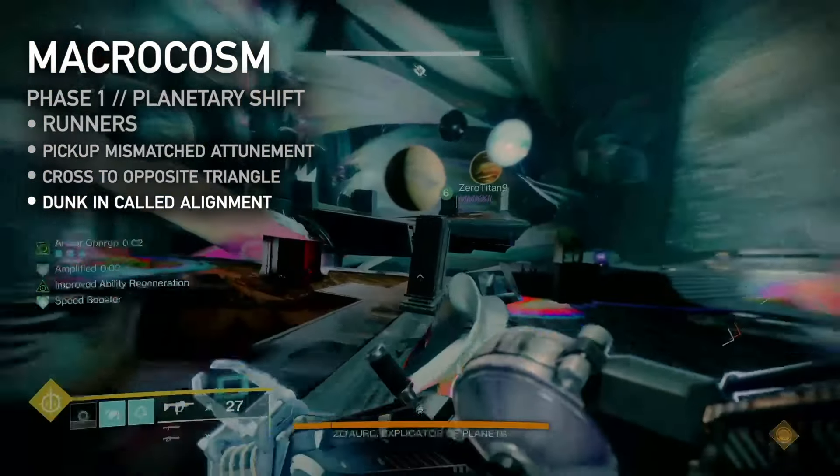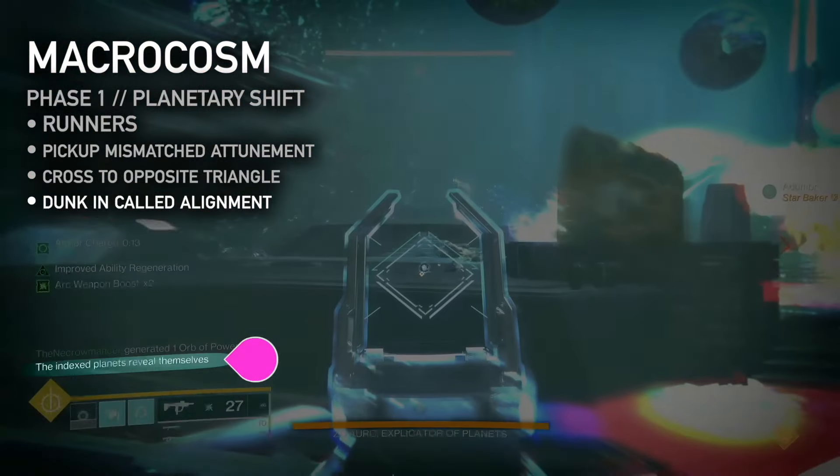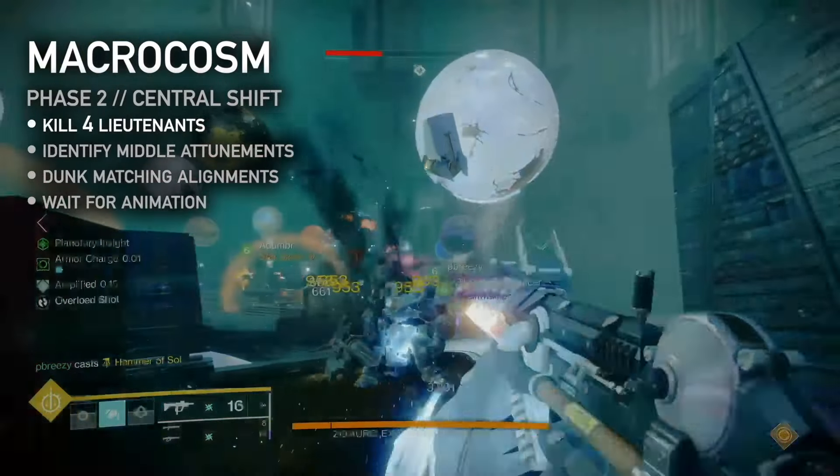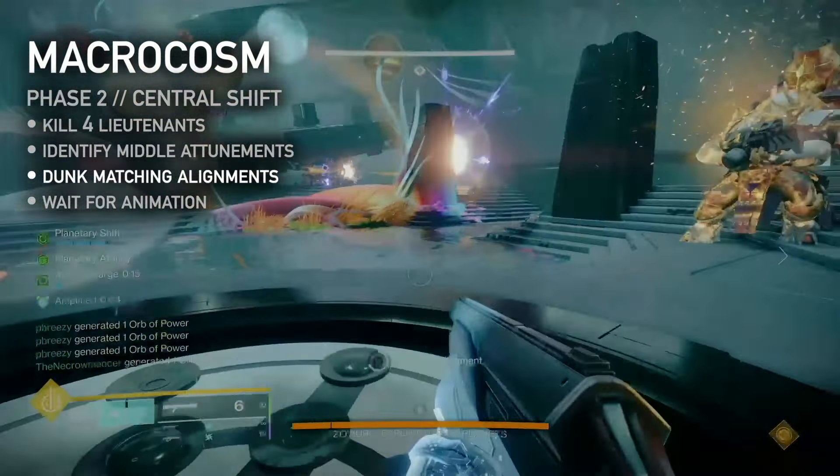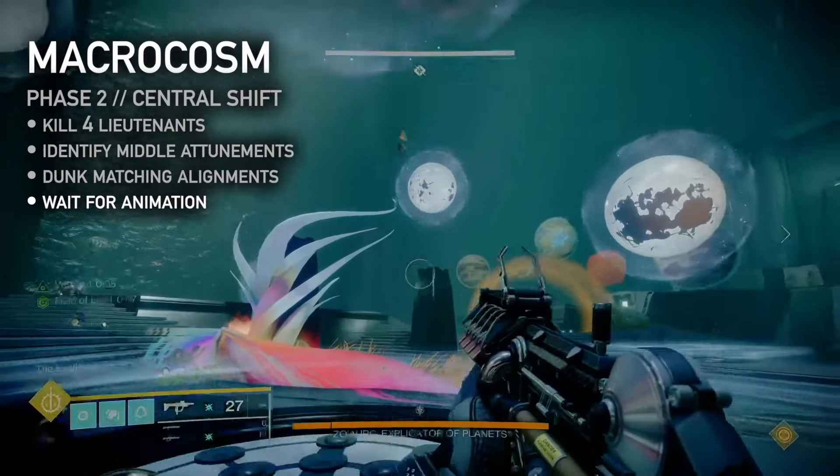If all four alignments are correctly dunked, the planets will move and confirm that they have been revealed. Phase 2: repeat the centurion and lieutenant process to regain the Planetary Insight. The three middle planets each have an attunement — two are the same, one is different. Grab and dunk a matching attunement for each of the three central planets. If successful, the planets will animate, bumping off each other.